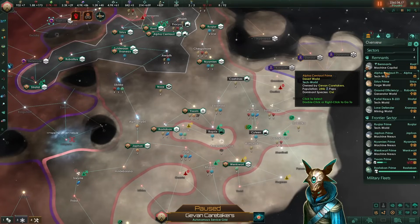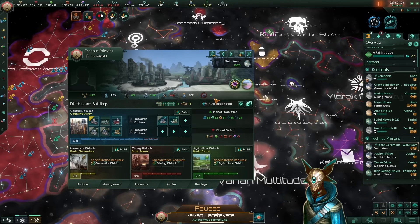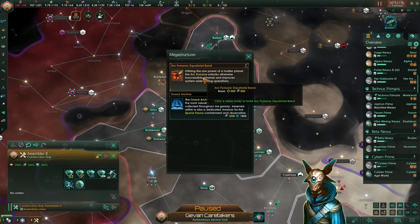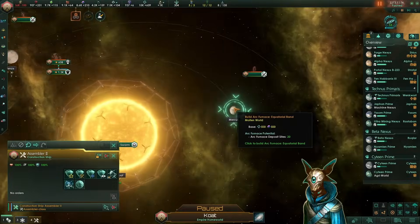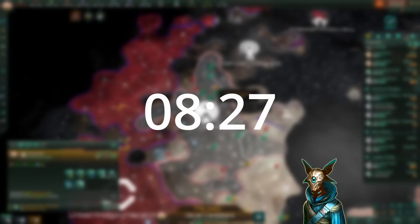Hello Commander. This video is a little bit different from our regular ones, since I will be showing you precisely everything that I did in my planets to min-max our current build. As of tradition, I will give you a little bit of an introduction to what is happening in our game, but if you just want to skip ahead to the part, you can go ahead to this timestamp.